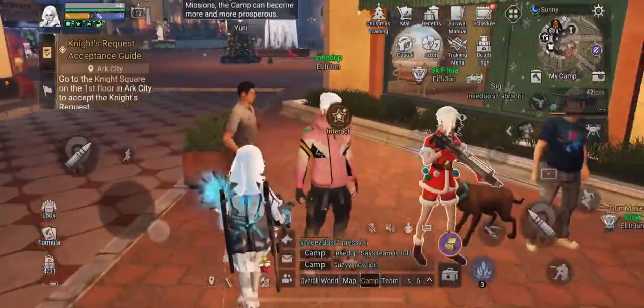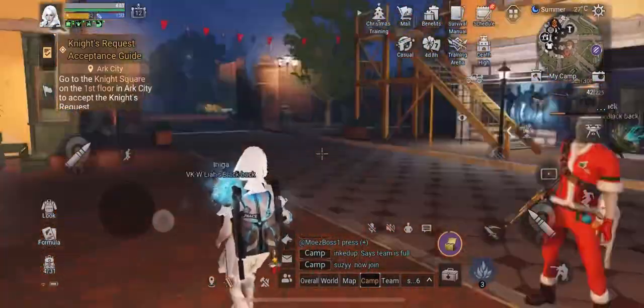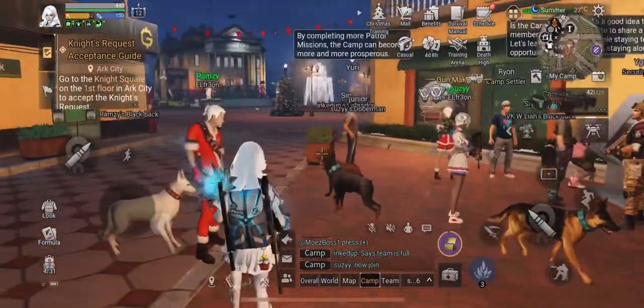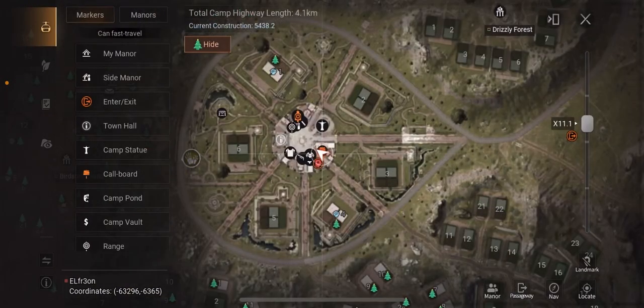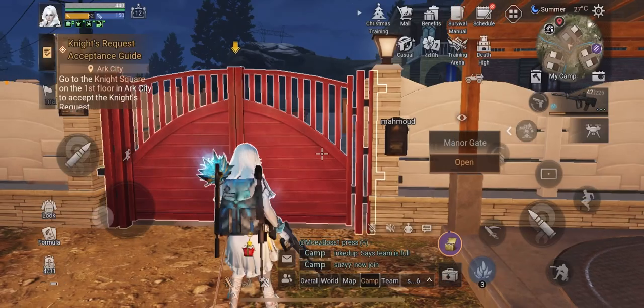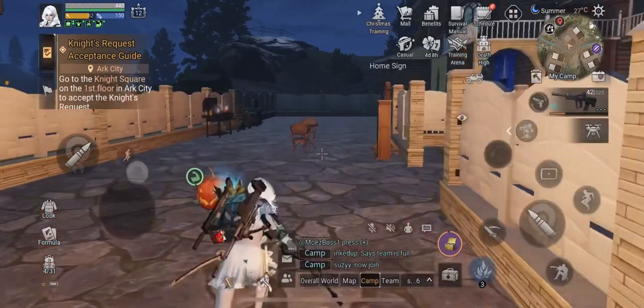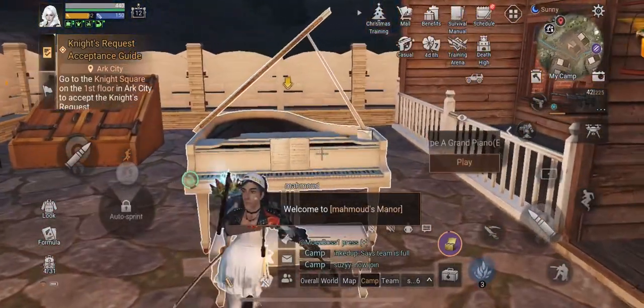That's a quick explanation on how to do it. There are a few other ones — one that is hard and people struggle with is 'play the piano at the camp.' One of your camp mates hopefully will have bought a piano. We have it over here at number nine, so I'm gonna go to their tree. You'll see this guy has a piano.